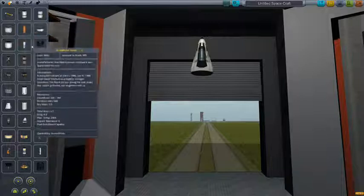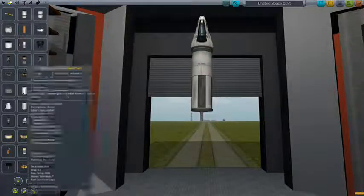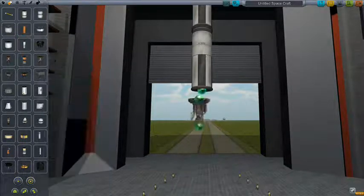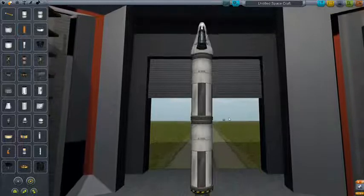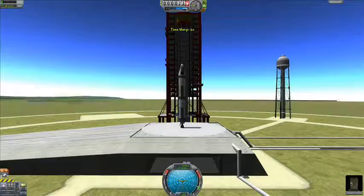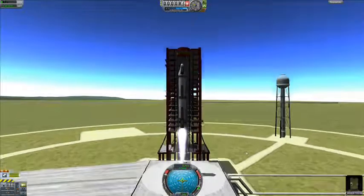I'm going to create for you the first rocket I created, and it's a good rocket. Like an idiot, when I first played this, I didn't go through the tutorial, and I pressed space. Nothing's happening. So I looked around a bit - turns out, you have to use a throttle! What's that about?